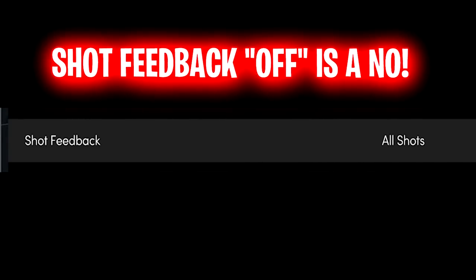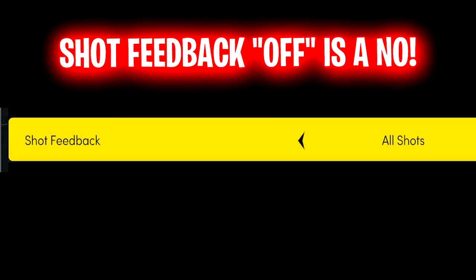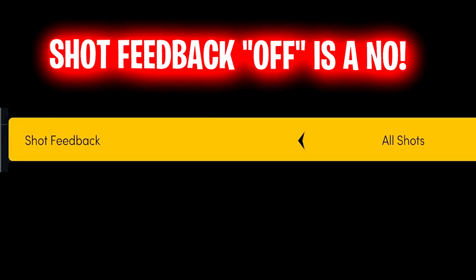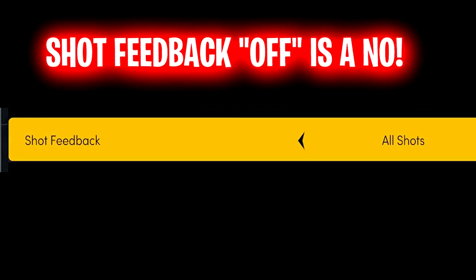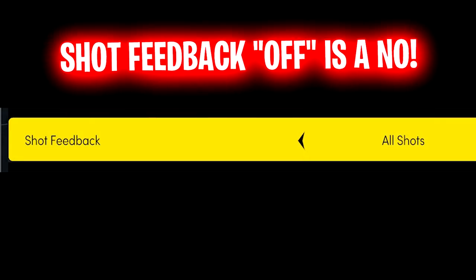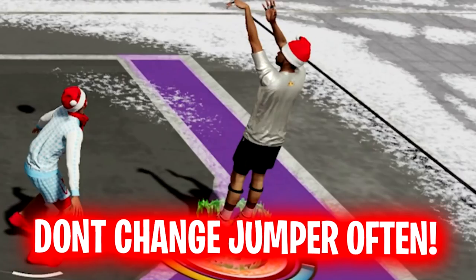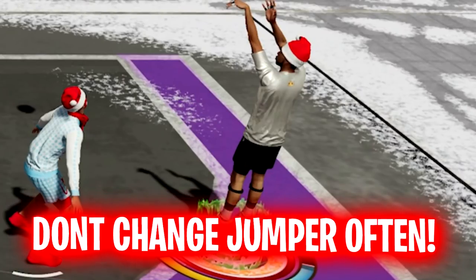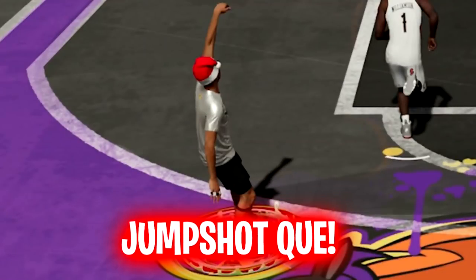Shot feedback: I see a lot of people turning off their shot feedback thinking it makes them green more — it does not affect your jump shot at all. 2K Labs did a test on this. Taking your shot feedback off does not help you green more. Just leave it on. It's like shooting blind. Also, don't change your jump shot too often. The more often you change it, the worse you're going to get at shooting. Stick consistent with a jump shot.